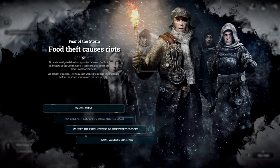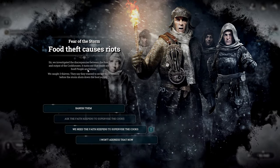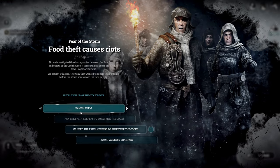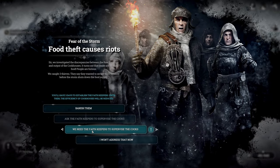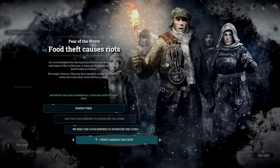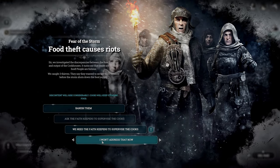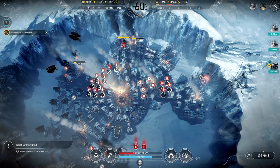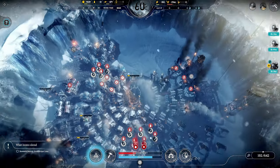Fear of the storm - food theft causes riots. We've investigated discrepancies between raw food use and output of the cookhouses; it turns out that cooks are stealing food. People are furious - we caught three thieves. They say they wanted to secure their families before the storm shuts down the food supply. We could banish them - that seems a little harsh, but the only other option is to not address it, and the cooks will keep stealing the food. We've got to banish them - if you can't learn to cooperate, then you're on your own.